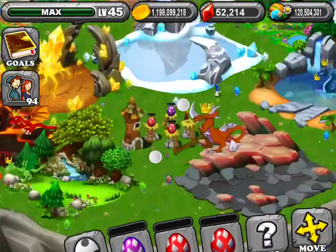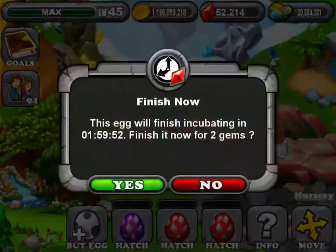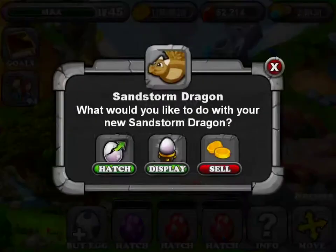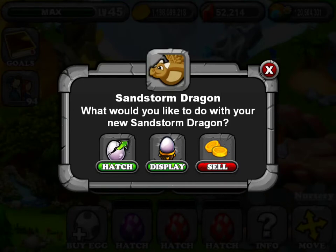Your egg should look like that, and once you hatch it — which is a 2-hour period — you can either hatch this or sell that dragon. And we're going to hatch it.